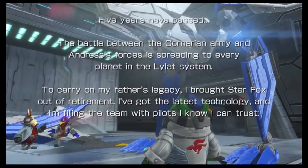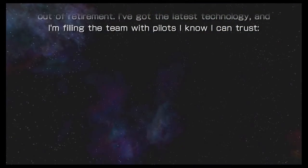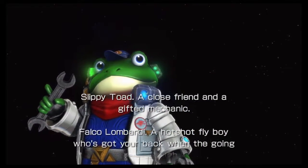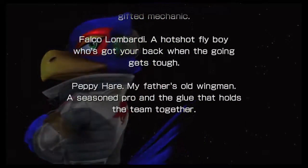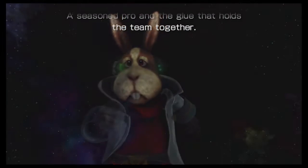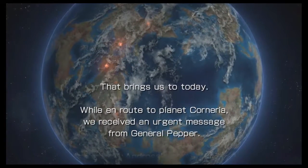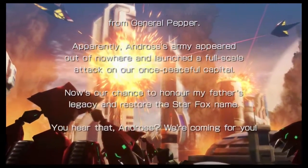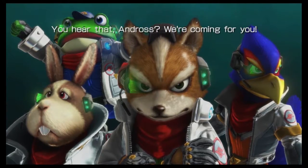The narration continues: Fox carries on his father's legacy, bringing Star Fox out of retirement with the latest technology. The team roll call: Slippy Toad, a close friend and gifted mechanic — I never really minded Slippy, I didn't quite see what the fuss was about. Peppy Hare, his father's old wingman, a seasoned pro and the glue that holds the team together. Andross's army appeared out of nowhere and launched a full-scale attack on the capital. 'Now's our chance to honour my father's legacy and restore the Star Fox name. We're coming for you, Andross!'